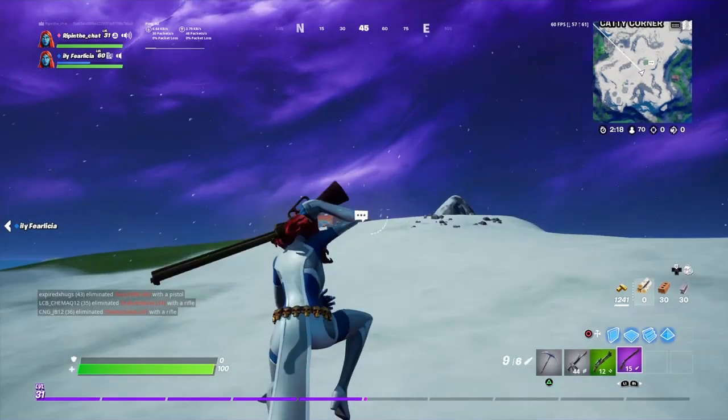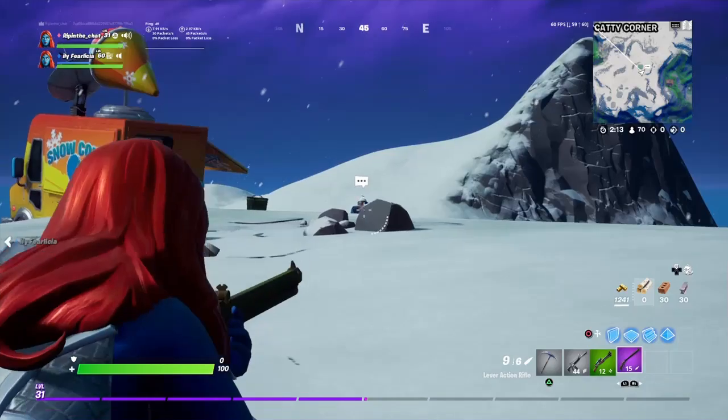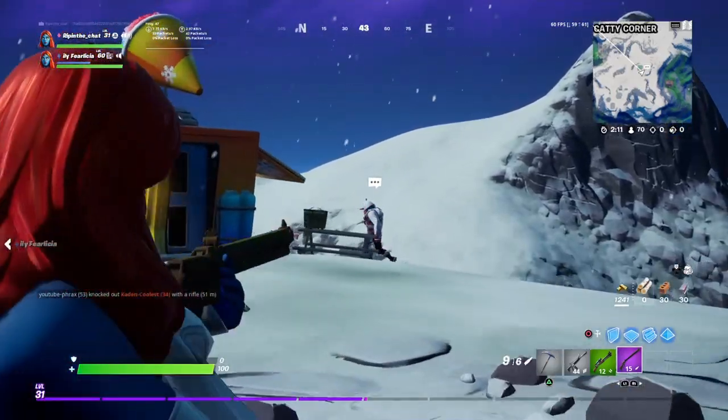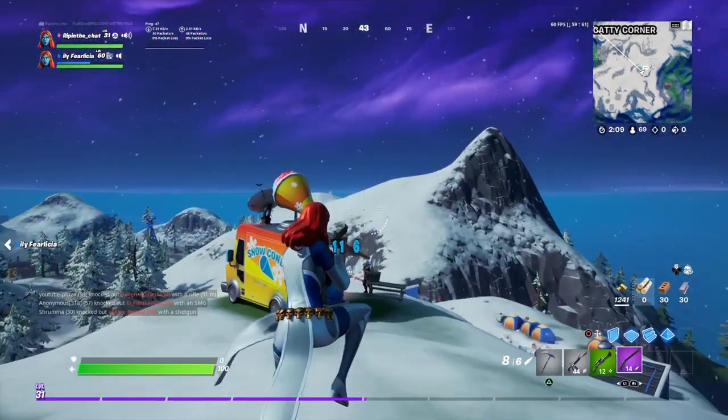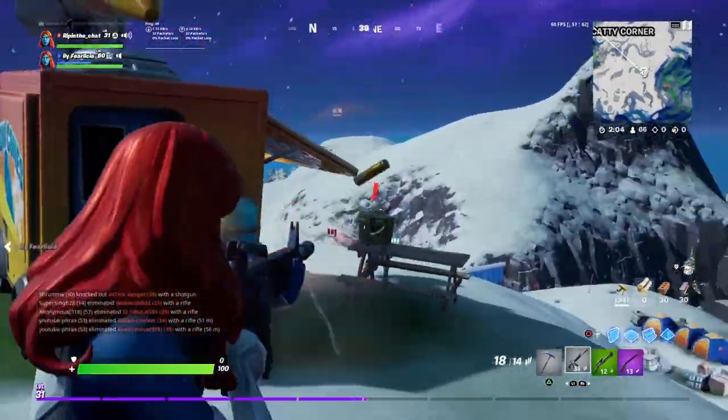See that? That's him right there. That is him, guys. We're gonna get the skin and we're gonna be the best players ever. You guys see him? He's right there. He's the endangered snowmobile. Shoot him in the face! He might start shooting at you, but it's only because he doesn't want to die, okay?